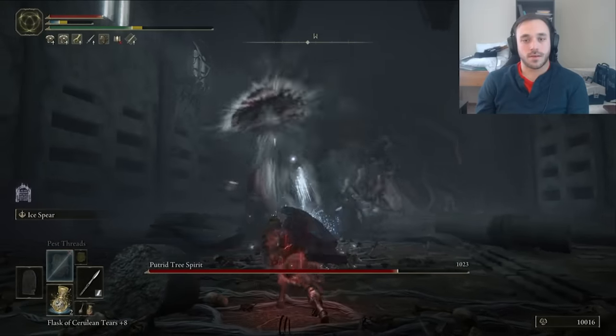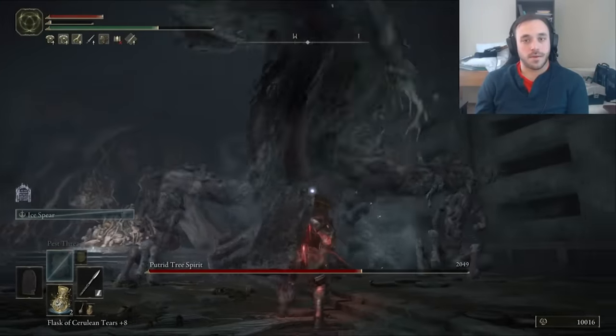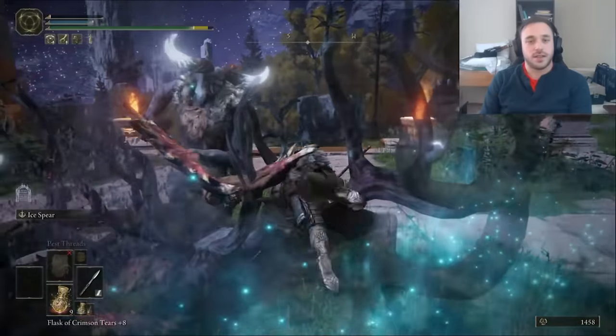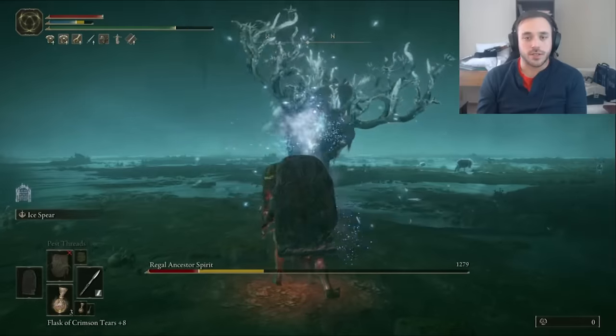Putrid Tree Spirit in Caelid — yep, that also one-shots us, and it moves in a weird way like trying to count gumballs as you dump them into a spinning dryer. Nine deaths, then I gave up. Regal Ancestor Spirit — we died on the way there getting ganked by the Minotaurs, then we can actually fight the spirit and die there too, but come back and finally beat a boss again.